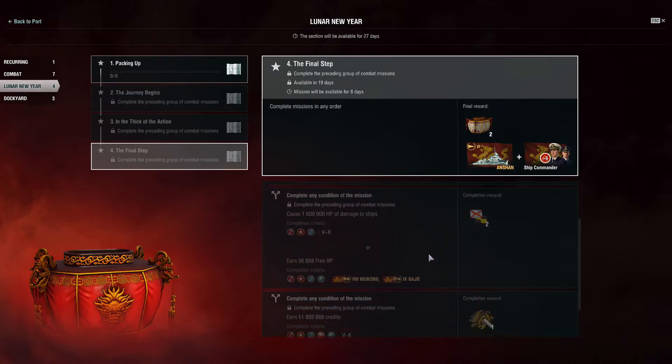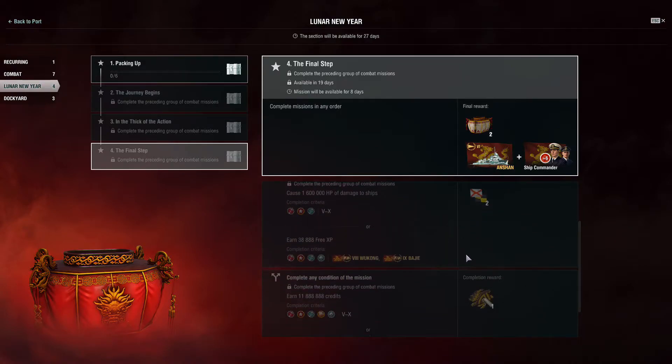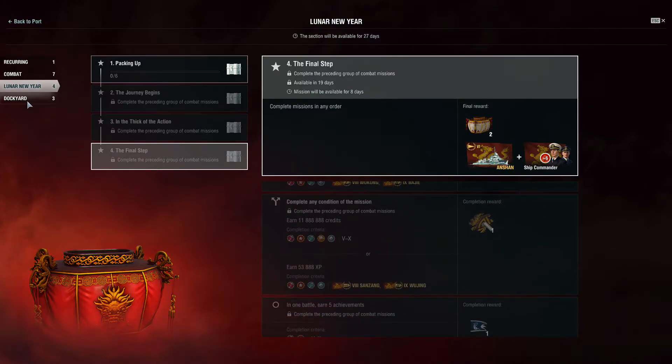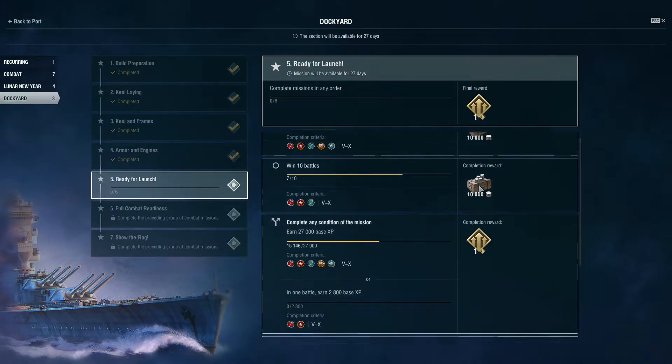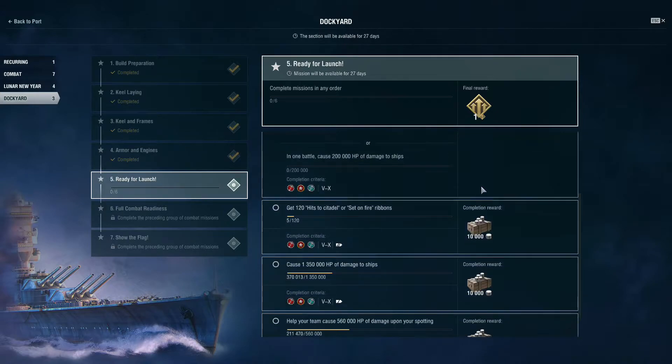This update is also the last for the Dockyard missions for the Heazen. Again, 27 days remain, and the last three mission trees unlock over the next two weeks. Once the final Dockyard mission section becomes available, there's 15 days to complete all you need.